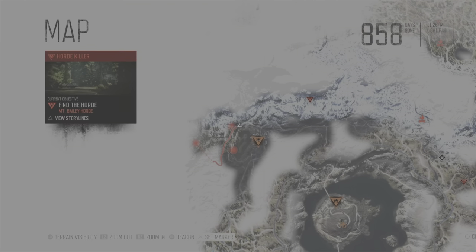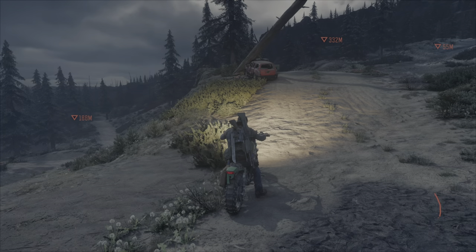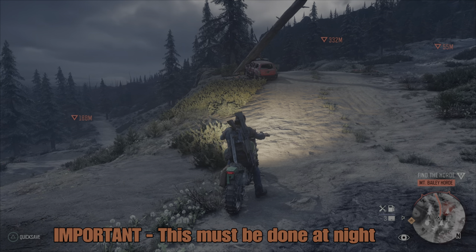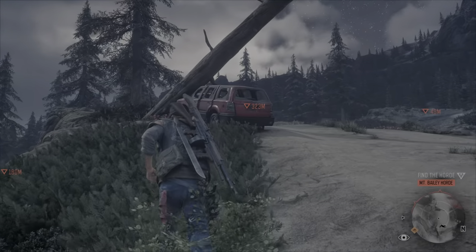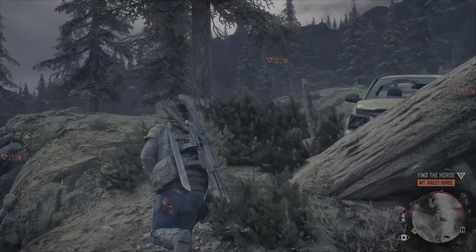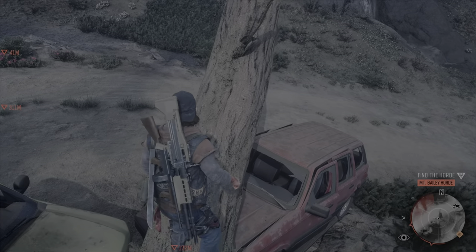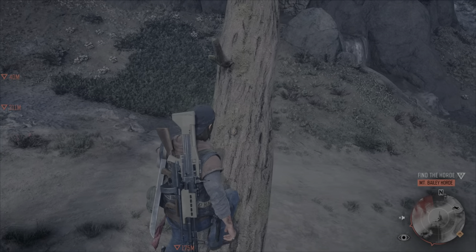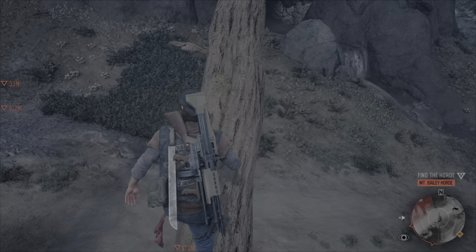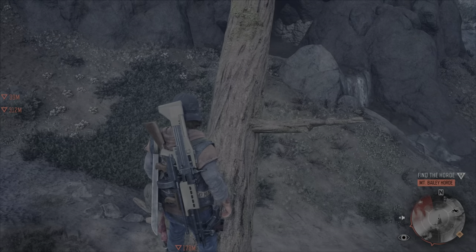I'm going to start by showing whereabouts on the map I currently am. I am basically beside the feeding ground for the Mount Bailey Horde, and this is how it's going to go down. Just up ahead there are a couple of vehicles and there is also a tree. Believe it or not, you can actually climb up this tree and the freakers can't. Start off by taking it slow — when you reach the broken branch, go slightly to the left of it and take it slowly. It is very, very doable.